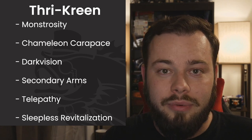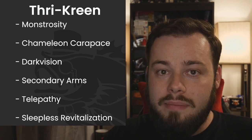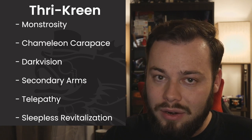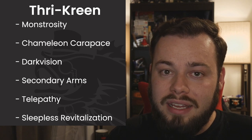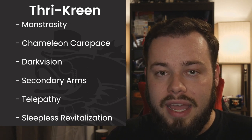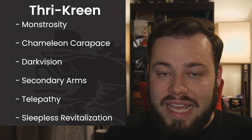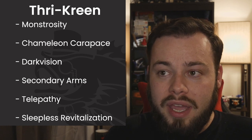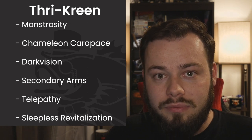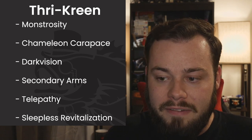We're going to take the Thrikreen. I wanted to look to the stars literally for our race, and the Thrikreen seemed the best option. The Thrikreen are the bug people and get a number of awesome benefits. Number one, they are a monstrosity, which means hold person, charm person, and similar spells that work on a humanoid won't work on you — so you're immune to some big spells.